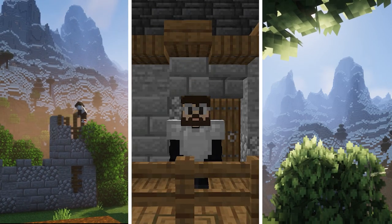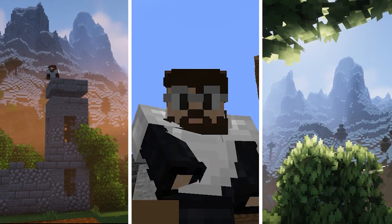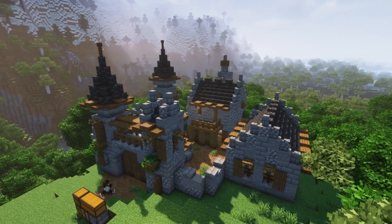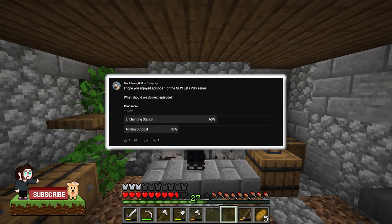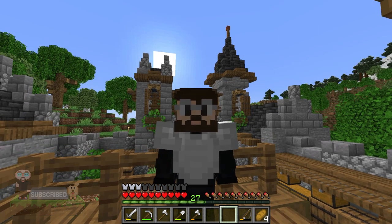Hello everyone and welcome to episode two of the Let's Play series. In the last episode we got started on our world — we chopped some trees, went caving, did a bit of exploring, but most importantly we built our starter castle which I think is looking great. At the end of the last episode I put up a community poll for you guys to vote on what you want to see in the next episode, and you all voted for an enchanting setup and that's what we're going to do today.